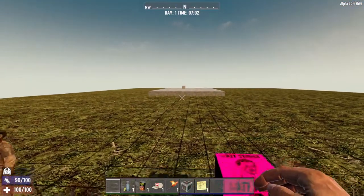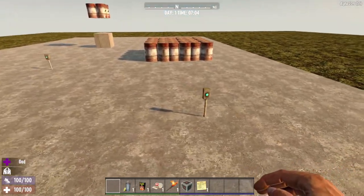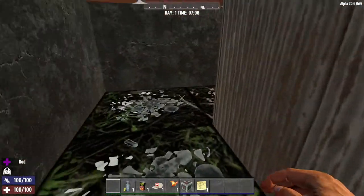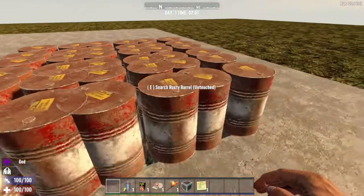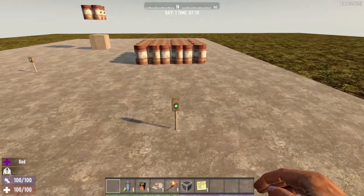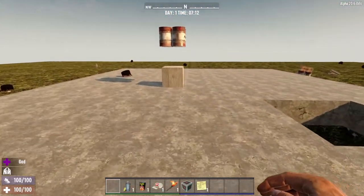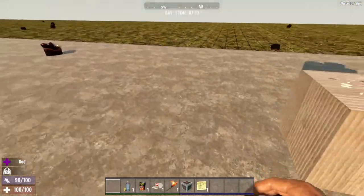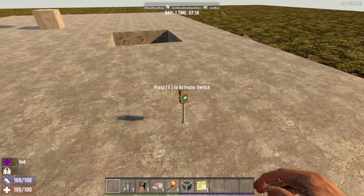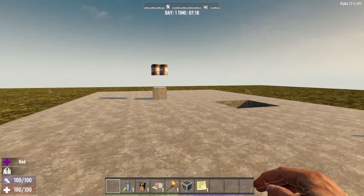Here we are back in the play test. We have a bunch of barrels sitting on these noise traps — objects without structural support — with the switch connected to the trap block. Let's go ahead and click that... and kablooey! So this is a way to create an explosion triggered by a power switch that does not involve zombies. Thanks for joining me, hope to see you again soon. Take care.